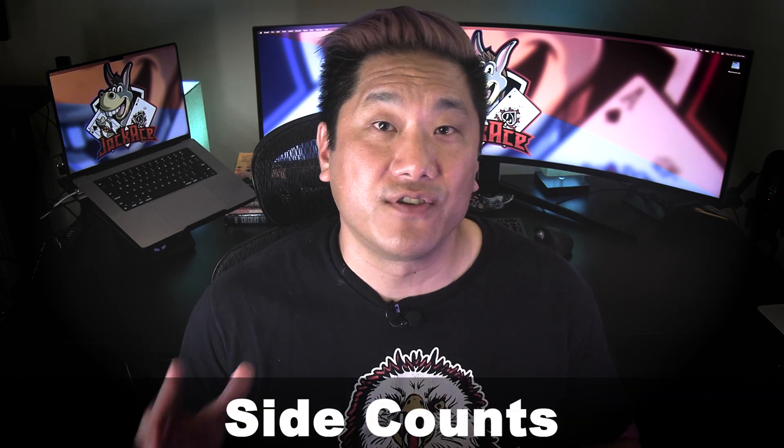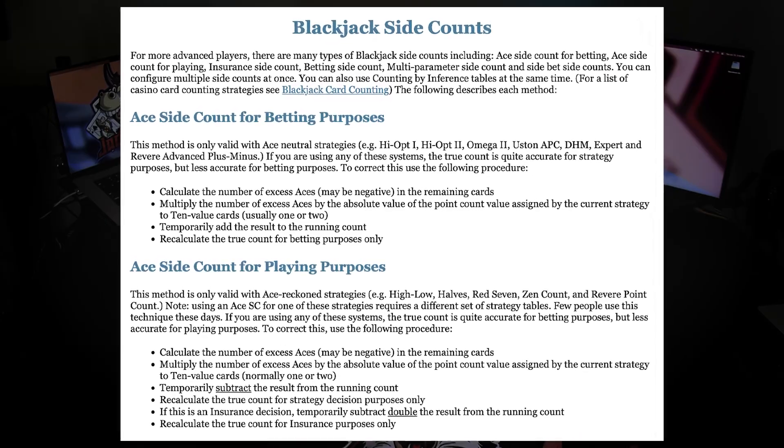Depending on the complexity of the system you choose and how deep into deviations you want to go, you can stretch your win rate to the max by learning beyond the Illustrious 18 deviations and Fab 4 surrender situations for your counting system. Some really complex systems include deviations for side counts, meaning tracking specific cards in addition to bundling high and low cards. The most common side count is the ace side count, because the ace is mostly neutral for making strategy deviations. Bundling aces with tens actually reduces accuracy for play deviations — most of the benefit of bundling aces with tens has to do with bet sizing. Using side counts is an extremely advanced tactic for stretching your win rate, but it's really not for the faint of heart. Make sure you can count other systems perfectly before attempting a count that relies on side counts.